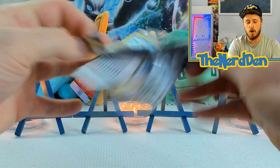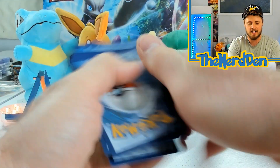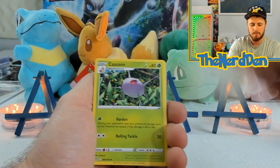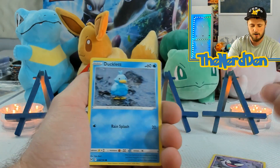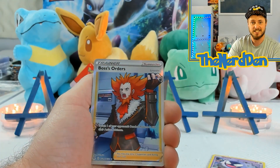From each set we need certain cards we're still looking for. From Lost Origin we are still looking for that alternate art Aerodactyl — the alternate arts in this set are extremely hard to pull. But we do have a Boss's Orders trainer gallery, so not a bad start.